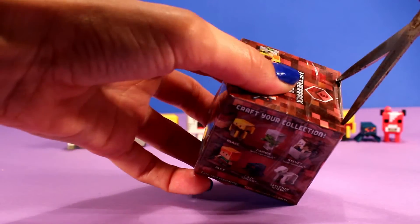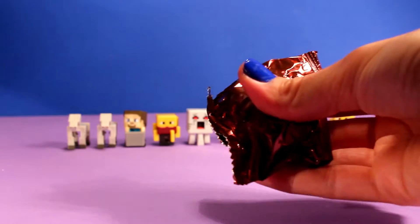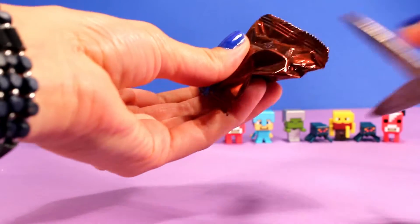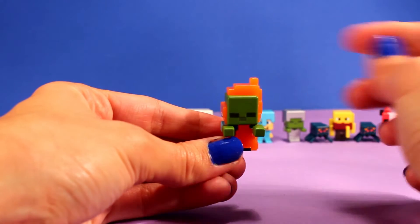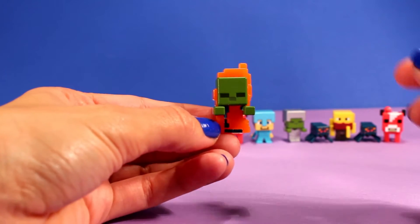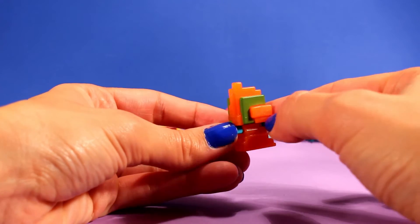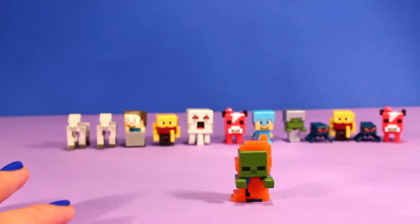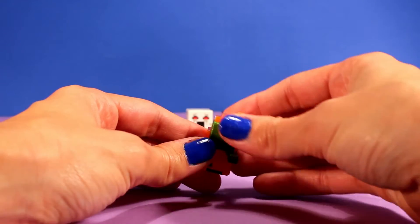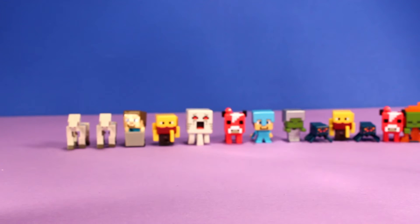I think I jinxed myself by bragging about how good we were doing in the beginning. Let's see — yay, we got a new one! We got zombie in flames — here he is, look at him, wow! This one looks pretty cool, don't you think? There he is from the side, from the back, from the other side, and the front. He's a zombie on fire — wouldn't that be pretty scary you guys? Zombies are already really scary, but then add fire to the mixture and that'd be a nightmare. So that means we have three more now — Alex, squid, and wither skeleton.